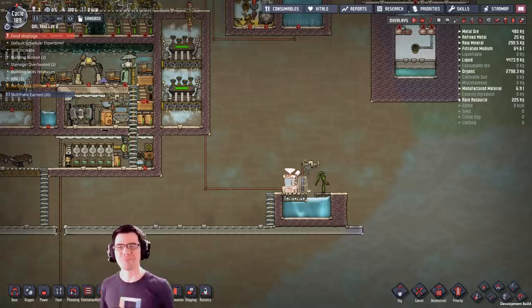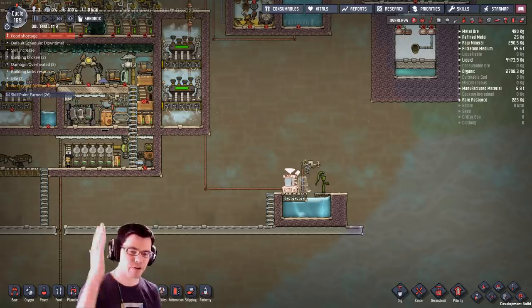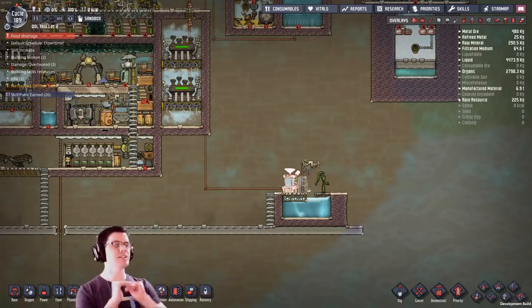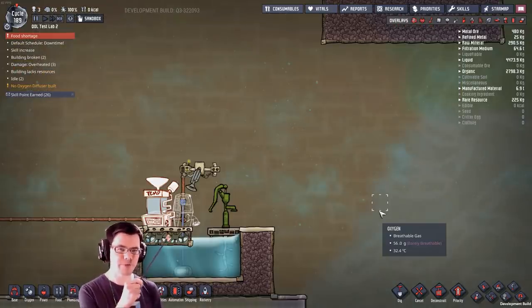Welcome back to Oxygen Not Included. Today we're going to take a look at the ice maker, a new piece of equipment being introduced to the game. We're going to see just how many DTUs that thing can delete, whether it can delete heat, whether it's self-cooling — questions like that.